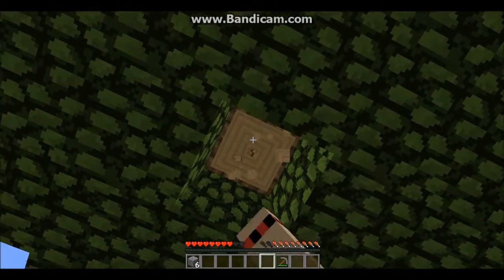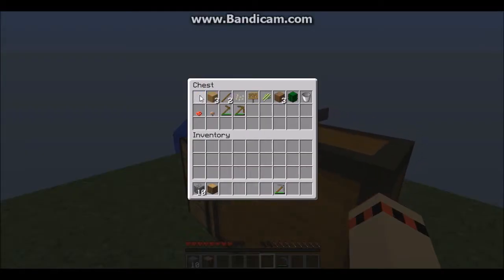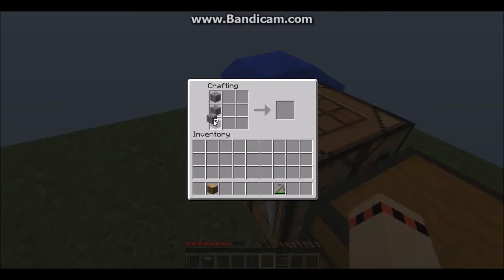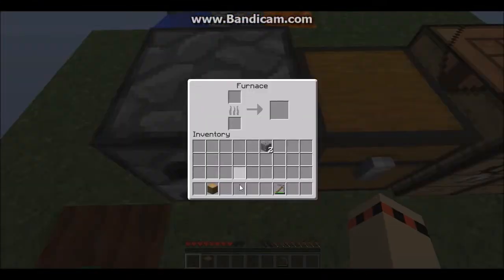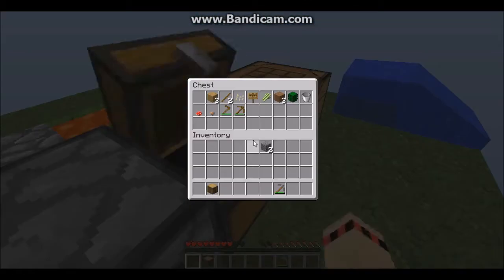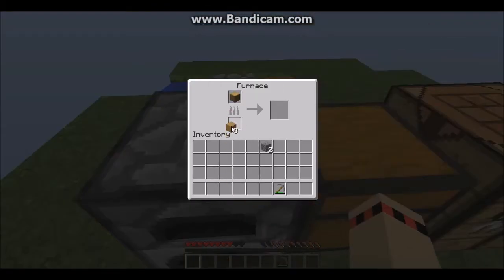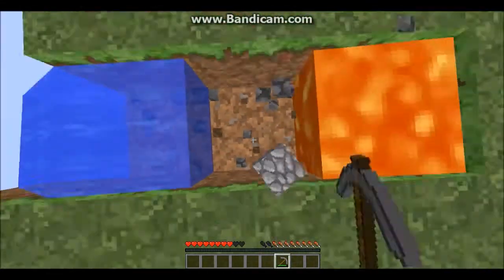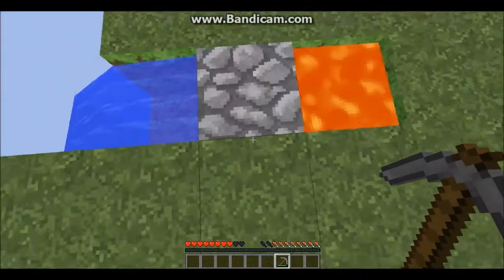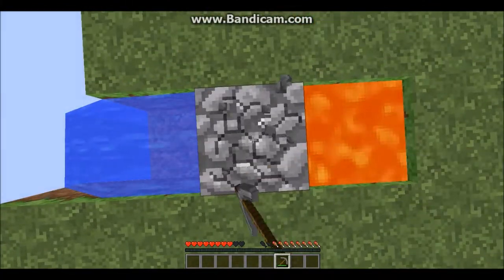So now I have a lot of cobblestone. I'm going to make a furnace — there we go, put that right there. I need some wood right here to cook — so we could have some light. I'm pretty sure there's a Skyblock shop and everything, and that's what we're supposed to do.